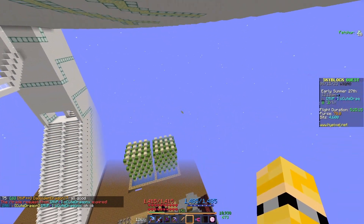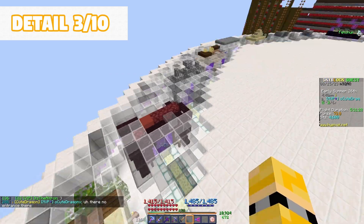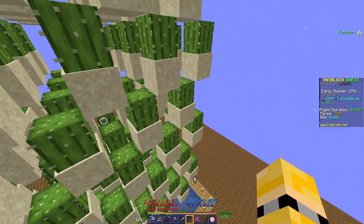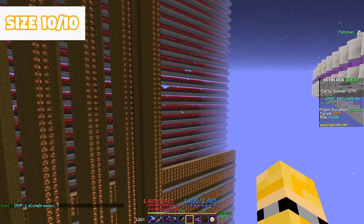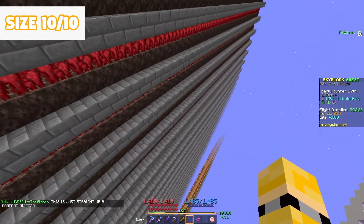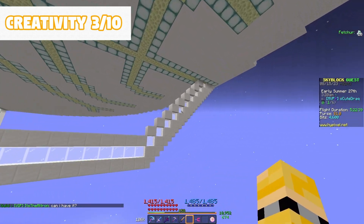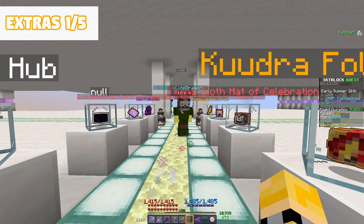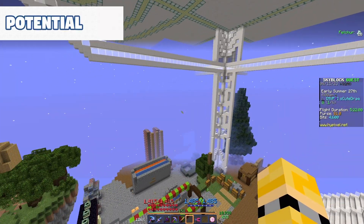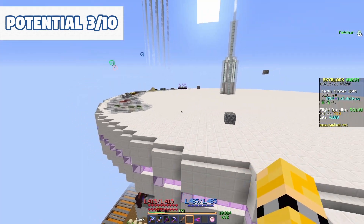Now it was time to rate. For detail, I don't think there's much here that contributes to looks apart from the space station — even then it was a bit bland, so I give it a three. This is all about farms and efficiency. Organization — five. Size — ten. This is a huge build. The space station itself spanned over a gigantic distance and the farms made it span even further — comfortably a ten. Creativity — I'm sorry, I'm going to give it a three — mostly because of the space station. Extras — two, because you have the hub portals. Potential — six, mostly because of the space station's potential. In total, the island got a score of 29.